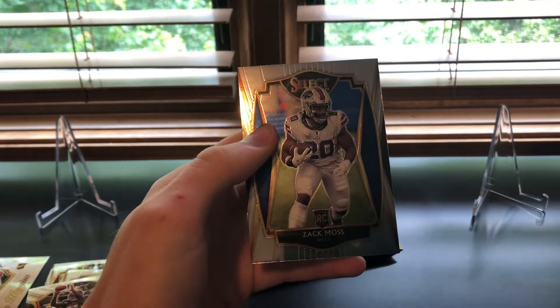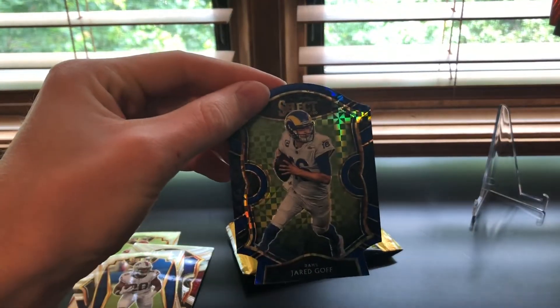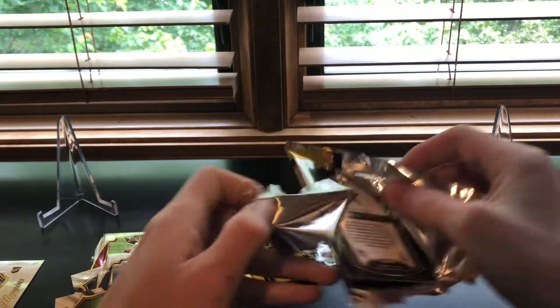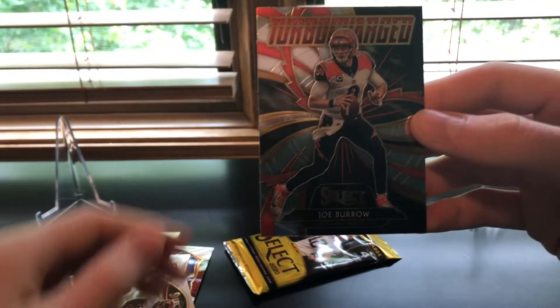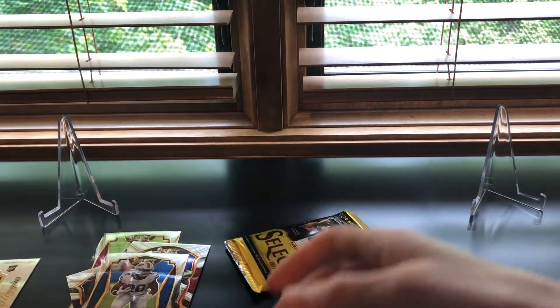We got two die cuts coming up — Zach Moss, then a blue Jared Goff with the Lions now, and an orange die cut of KJ Hamler. A lot of rookies in here. Josh Allen, CMC, Aldon Smith, and a turbocharged Joe Burrow — it's really weird, I've only opened one blaster myself but haven't seen this parallel before. Joey B turbocharged looks pretty nice.